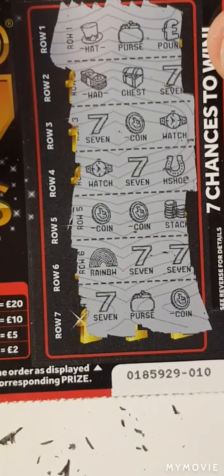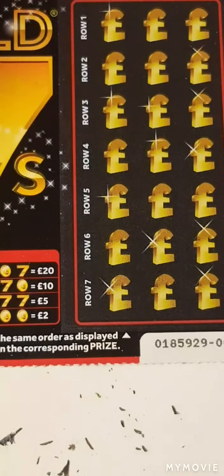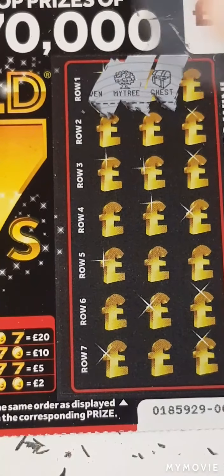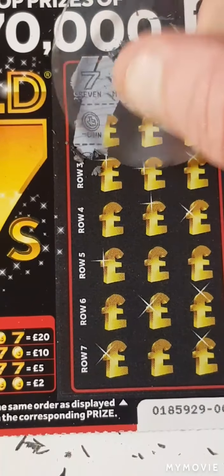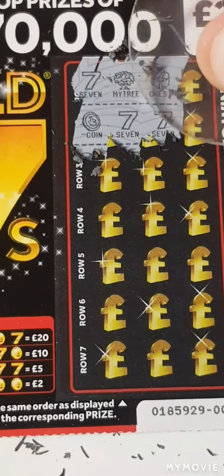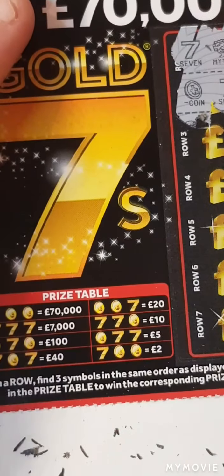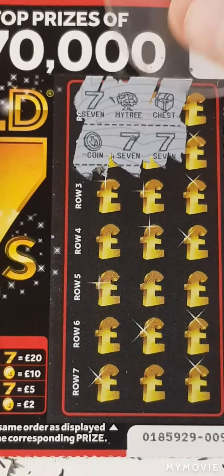Nothing on that one. Down to the last card — this is card nine. Can we find another winner? Oh yes we can! Coin seven seven — that is another five pounds, guys. So that brings us back to our money back.